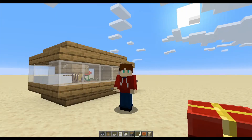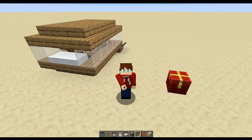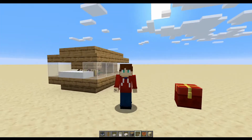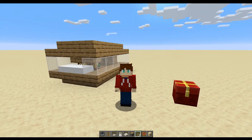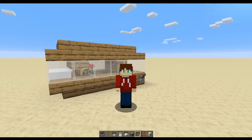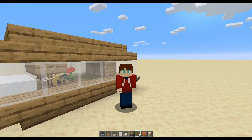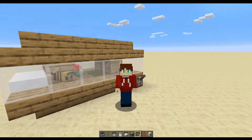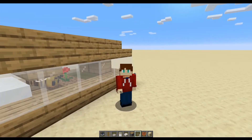Hello everyone and welcome to an episode of Virgocity Gaming with me, Virgocity — so glad you could join us. We're doing something different today. For the first time, we're going to try our hands at a little tutorial. We're going to show you how to make this bee breeder box over here to make it super easy to get the bees into those bee nests and then take them and put them wherever you want in your world. So sit back, let's hang out and play some Minecraft.